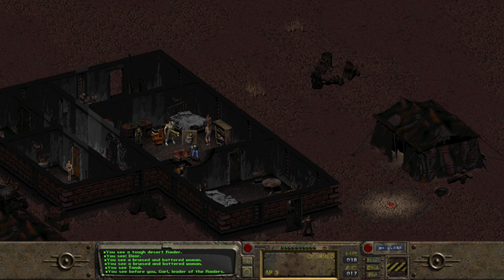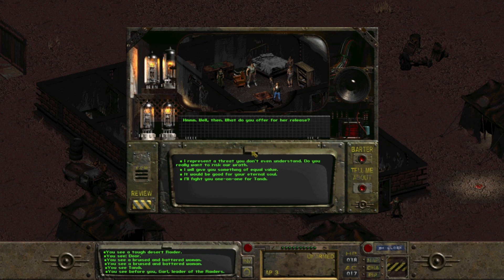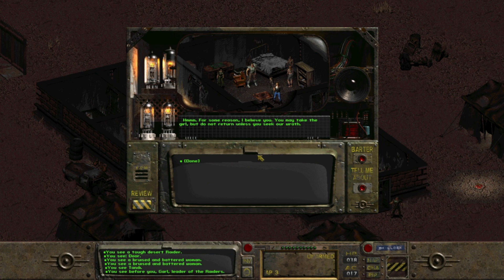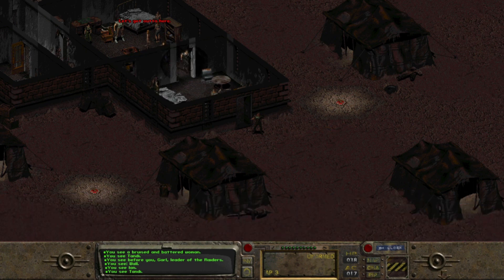The building description says: you see a small building with a series of tents nearby, the inhabitants look dirty and mean. There are a couple of women who look bruised and battered. Our first priority is to save Tandi, who is right here — we're gonna try and talk our way out of this peacefully, then come back and clear out the raiders. Before us is Garl, the leader of the raiders. 'What do you want?' I've come in peace to negotiate the release of Tandi. 'What do you offer for her release?' I represent a threat you don't even understand — do you really want to risk our wrath? 'For some reason I believe you — you may take the girl, but do not return unless you seek our wrath.'